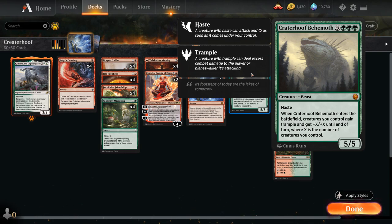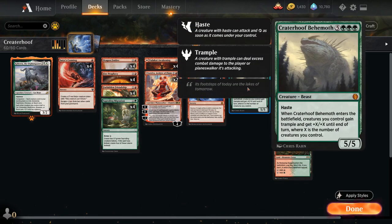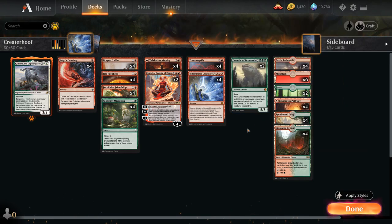Since we're a token deck, we can expect Crater Hoof to deal a ton of damage and often just end the game on the spot, especially if we can search up two copies of Crater Hoof Behemoth, which we can do if we cast Indomitable Creativity for X equals 2. So we'll need to sacrifice two of our tokens to then search up two copies of Crater Hoof. That's our game plan.